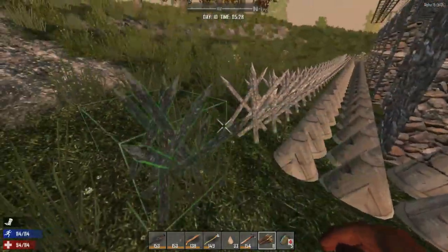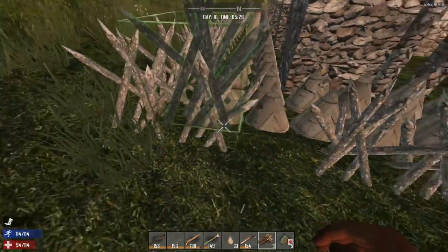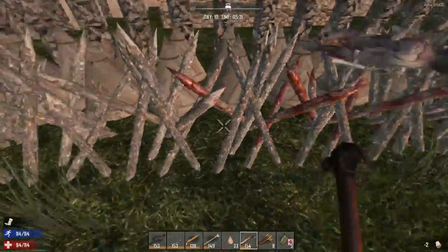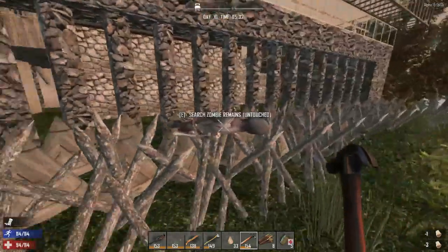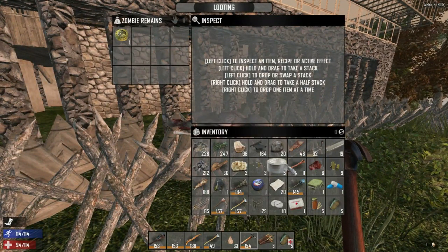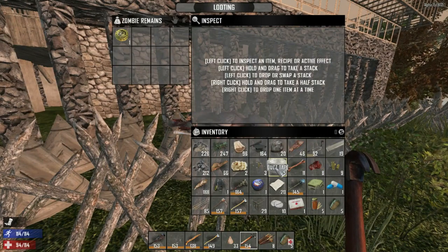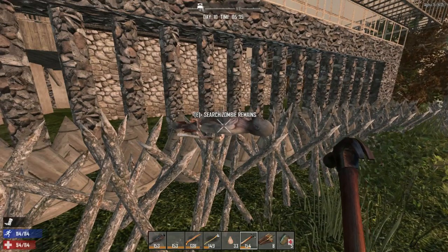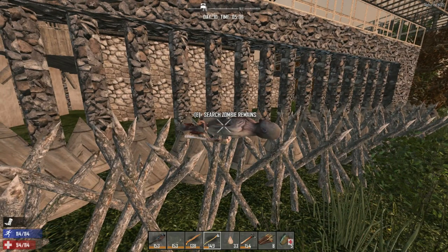I want to make sure there are spikes all around, and repair these because they are very important. Oh, there's a zombie - that's one duke. I also want to build the bike today. Oh no, I used up some iron - bad, bad, bad. That sucks.